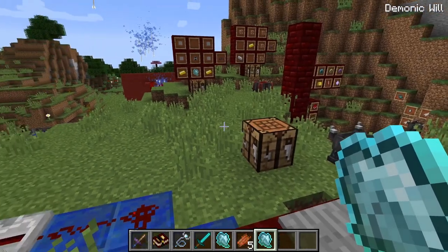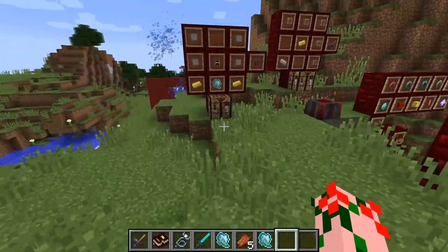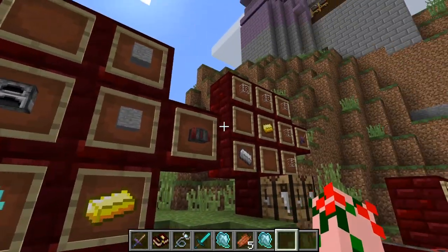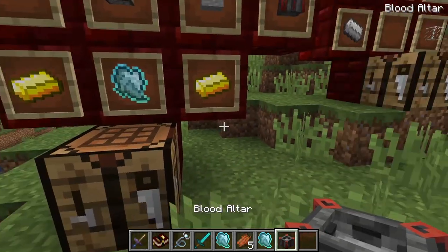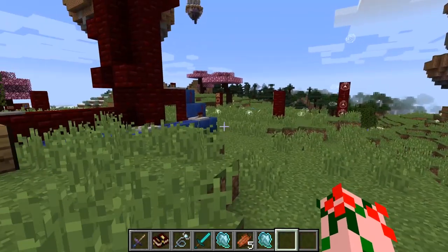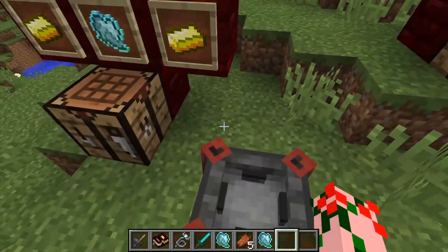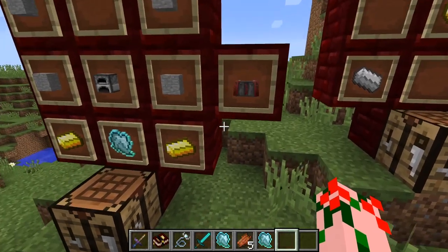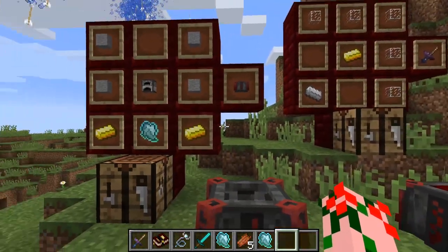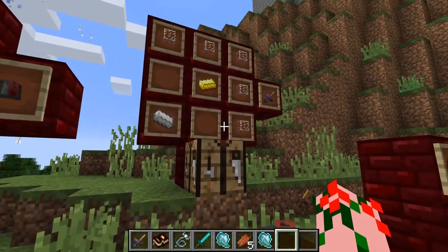Demonic will is used for all sorts of things in this mod. One of the most important things it's used for, which we can come over to right away, is this lovely little thing here called the blood altar. The blood altar is basically the center of all your power in Blood Magic — it is how you do rituals, how you make stronger items for rituals, all that sort of stuff. However, to use the blood altar, you need, of course, to feed it your blood.